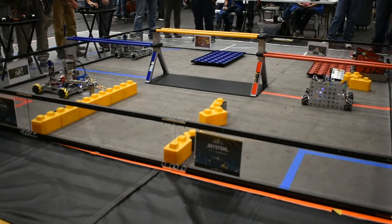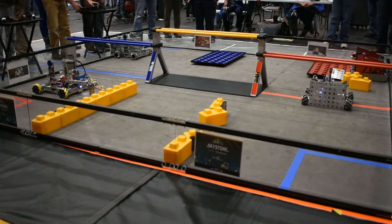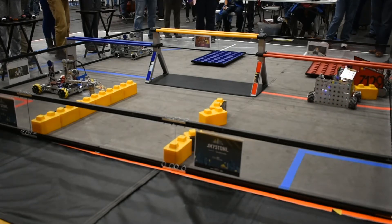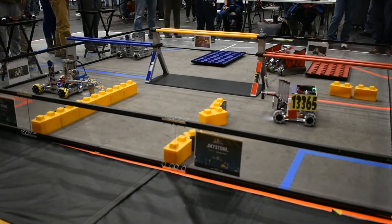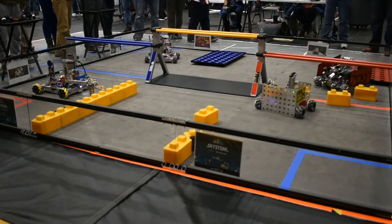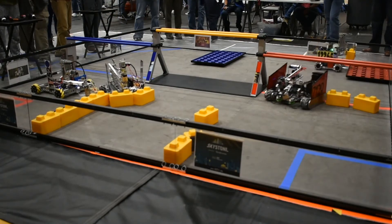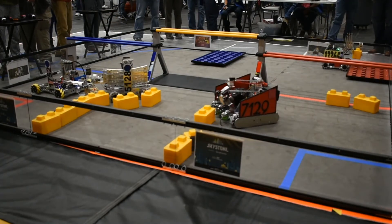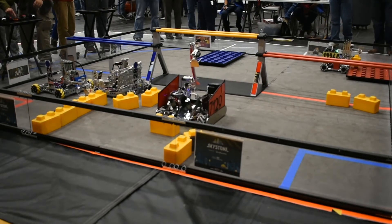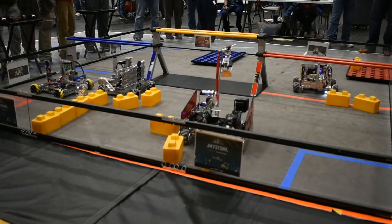The Reds are on 19 already. 1 minute and 15 seconds left in the match. Rogue Raiders pushing that right into the corner to make sure that it is going to stay there for full time. We have the GearHeads going ahead and dropping off their first stone onto that location. That first stone scored. Rogue Raiders going and grabbing one of the Skystones.